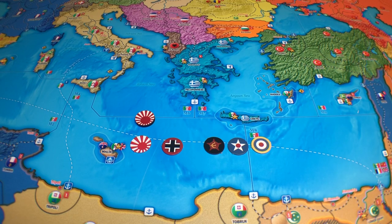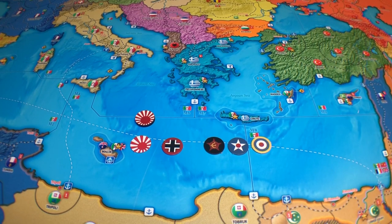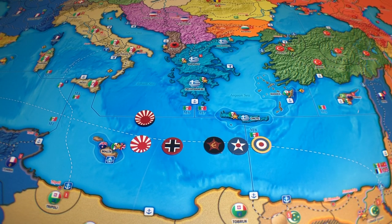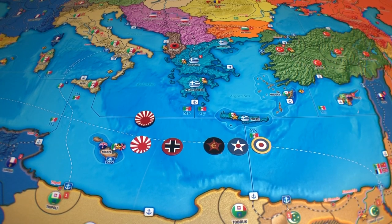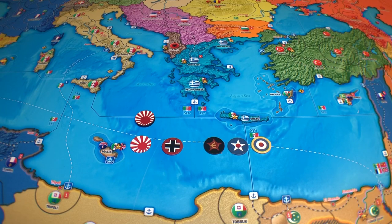The roundels used for the Global War game were air force roundels, and Doug — from Historical Board Gaming, who designed all the roundels — had to make a lot of them up. He'd take the colors of a country like Greece and turn it into a roundel. Some countries already had air force roundels, but many didn't because not every country has an air force. Some he made from scratch, some he copied from markings on airplane wings.